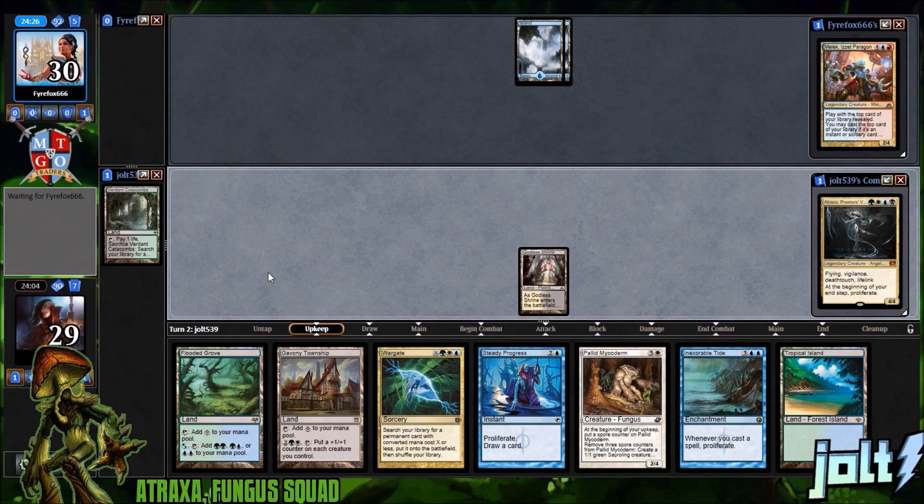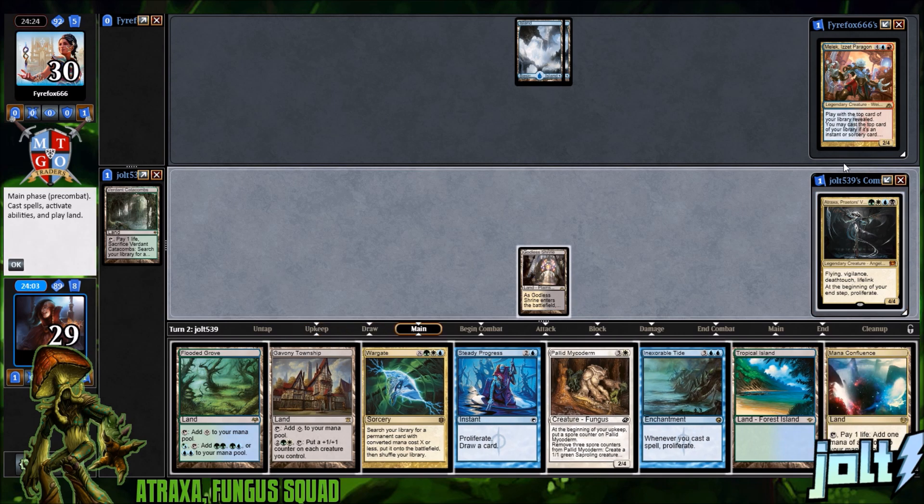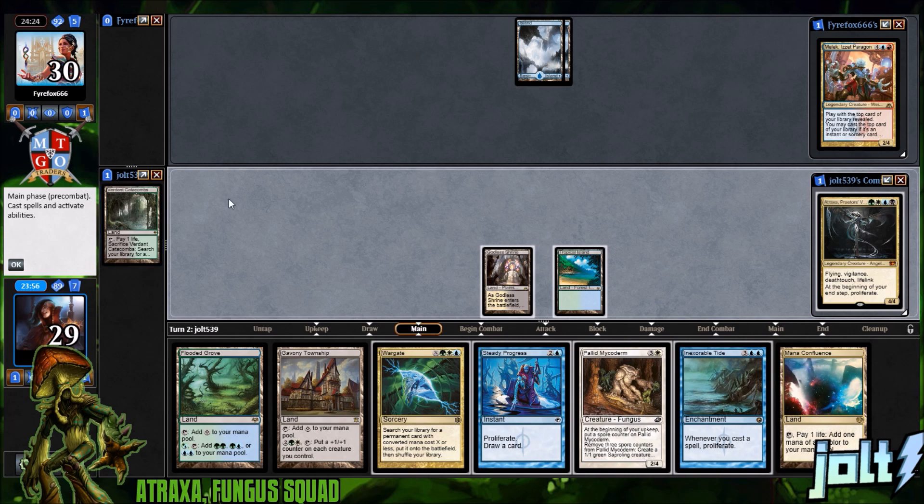Let's see what we draw into — drawn to Mana Confluence, that's actually pretty good. We'll be able to get down Atraxa with that. I'm just going to get down the Tropical Island. I think that sounds good. Anything else? We're going to go past the turn.